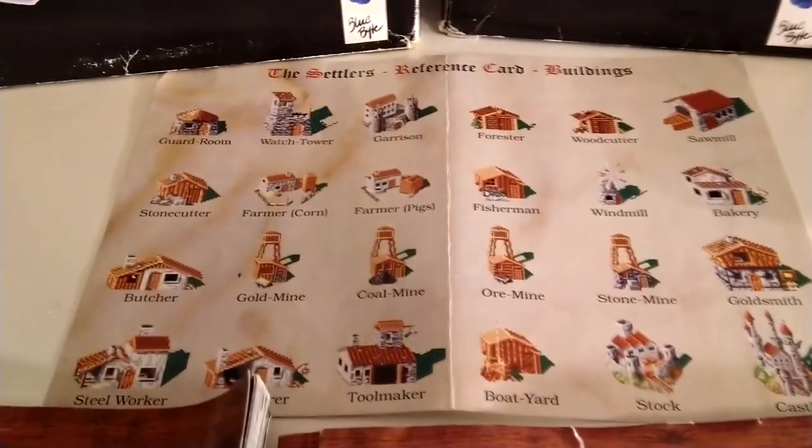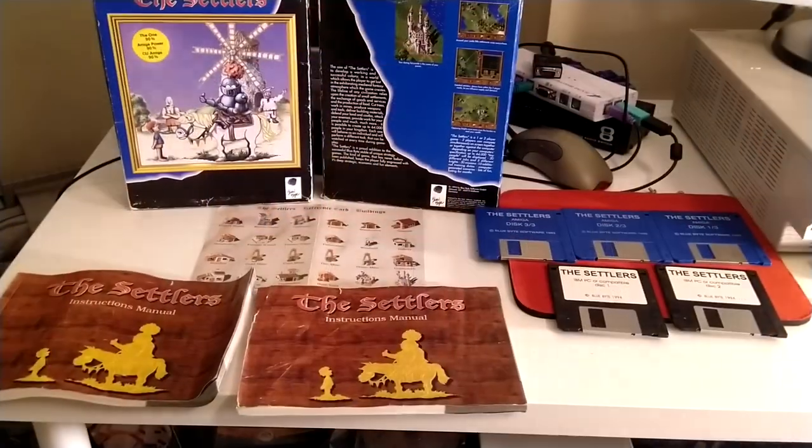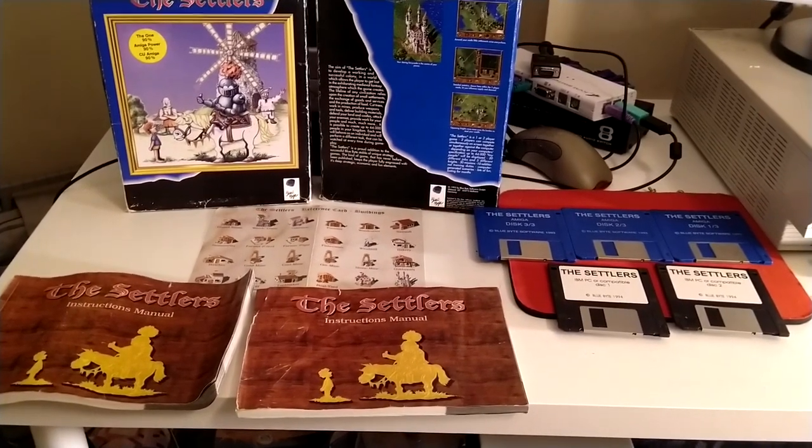It also came with a nice and handy codex which explains what all the icons are. Last but not least are the floppy disks — 3 for the Amiga and just 2 for the PC. Thankfully both versions allow for hard drive installations.